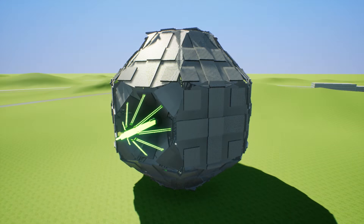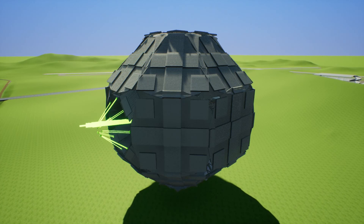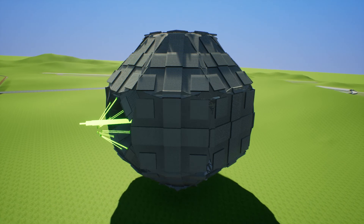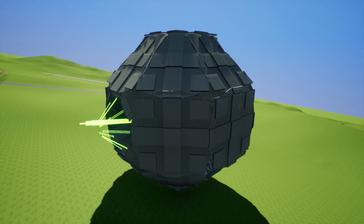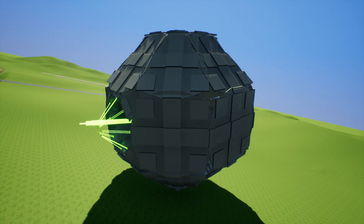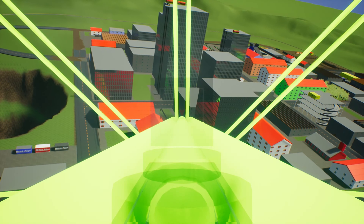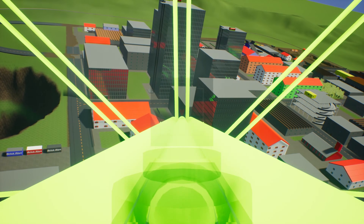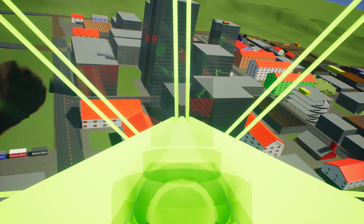There's some stuff you can do over here — you can manipulate your blasty beam, and supposedly there are lights you can turn on. There we go. Look at down the barrel of the Death Star. Let's see how well it does at destroying the populace. Eliminate the rebel scum.